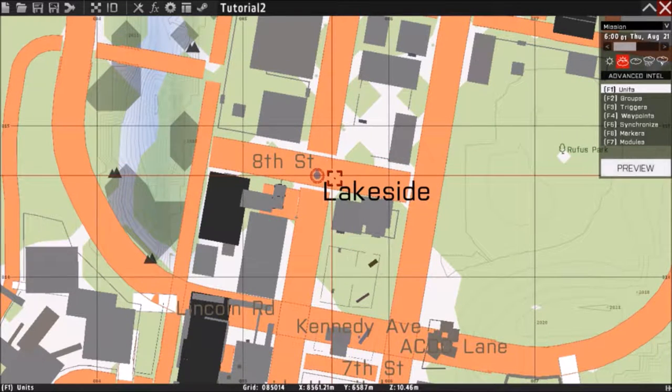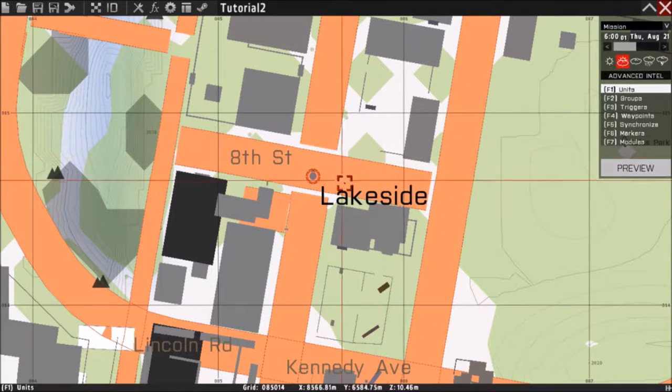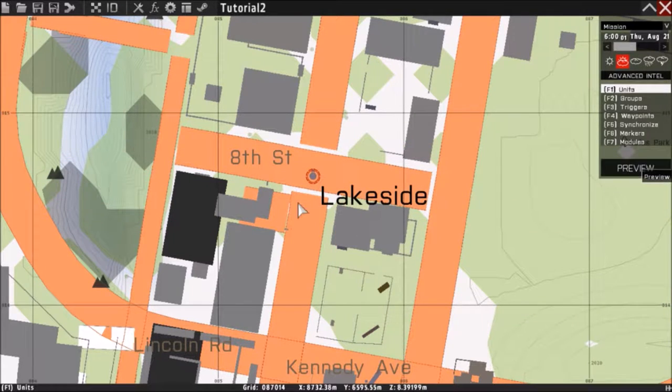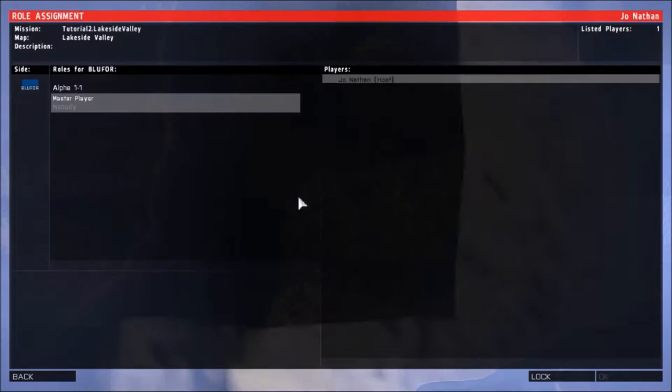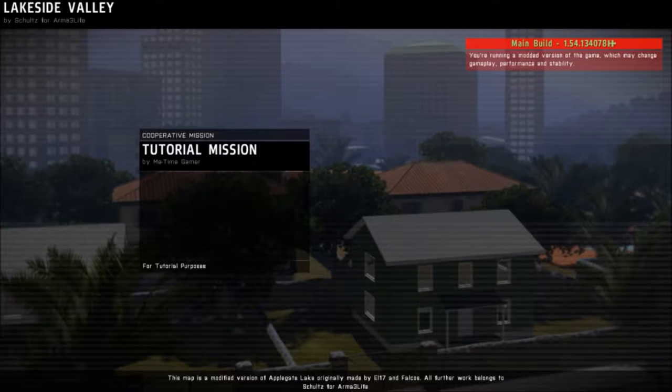So we'll get started with the tutorial. We're going to put out Zeus. Basically when you start the game, you need the Zeus add-on first. Usually with the Zeus add-on, if you've never used it, you press Y.